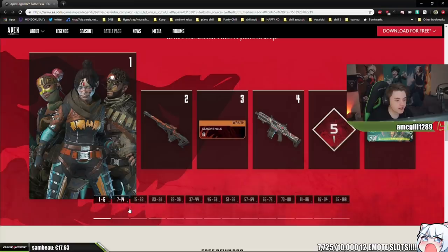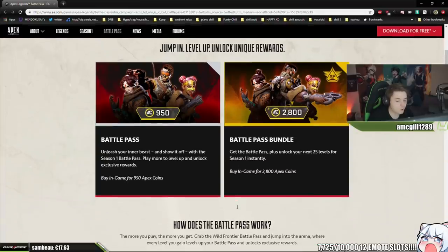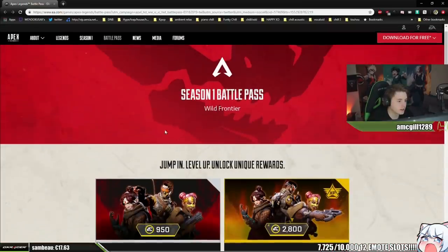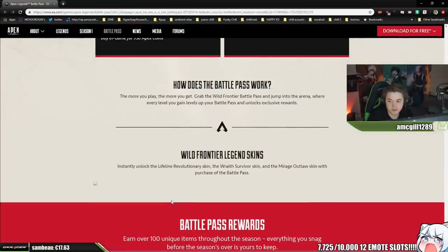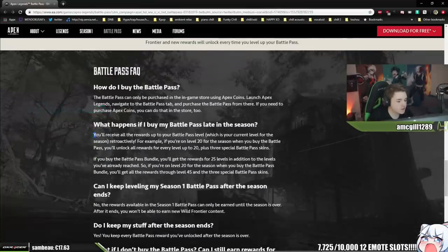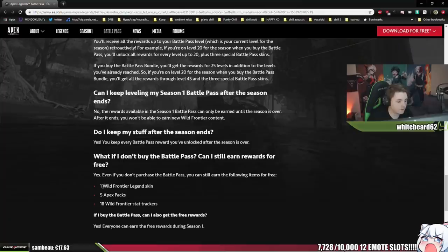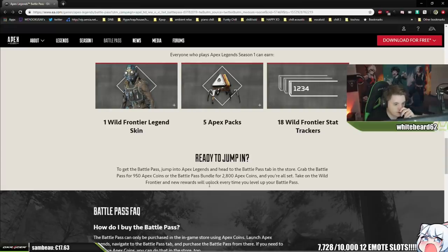I know there are skins on the bundle. I wish they had unlocks for skins specifically. Maybe you just don't have the time to play — you might work a lot — and the difference in money is you want these skins and want to reach the end but don't have the time, which makes sense. I'm gonna buy the base one so I have more to play for. Oh, this is really cool — you can level up to 50, then buy the battle pass, and you'll unlock every reward up to 50. So you can play it before you buy it. You can earn the Frontier legend skin, five Apex packs, and 18 Wild Frontier stat trackers for free — everyone earns free rewards for Season One.